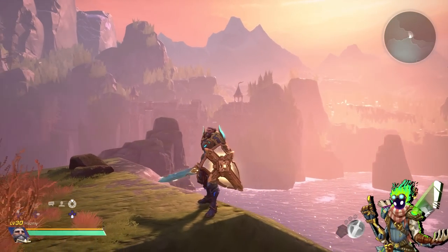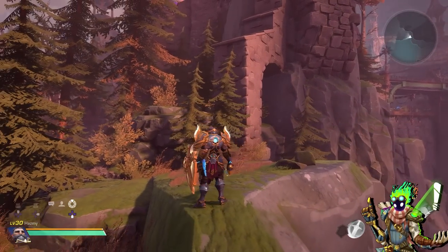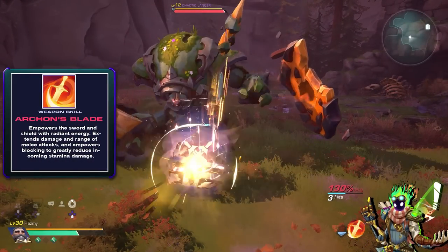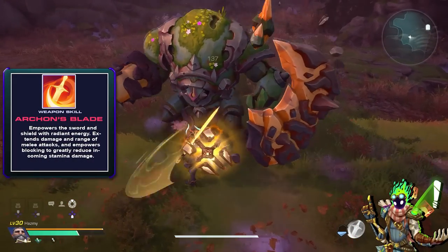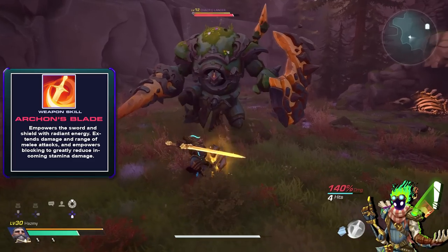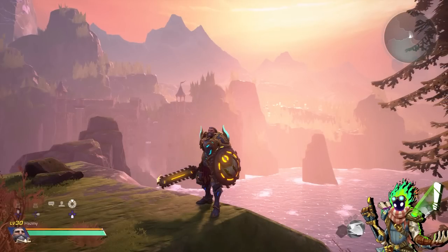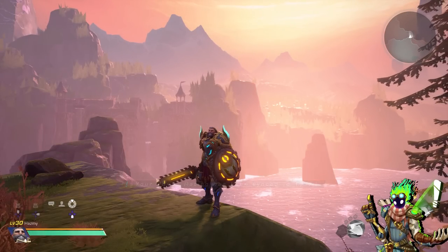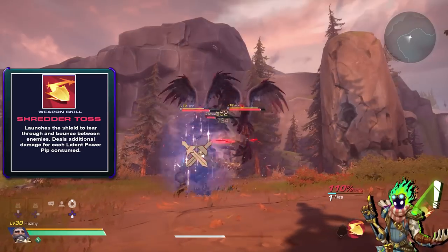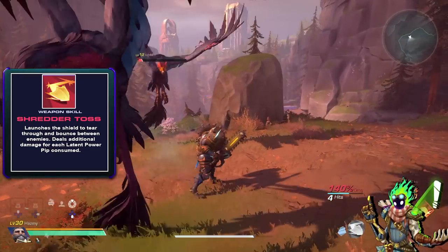Next is my favorite Sword and Shield so far: Radiant Dawn. A very Templar-esque weapon fitting for a holy theme, and its ability Archon's Blade is a super cool overcharge ability making Radiant Dawn empowered with Radiant Energy, increasing the damage and range of your sword and strengthening your shield to reduce incoming stamina damage while blocking. Tooth and Claw is another very cool looking Sword and Shield with the fitting ability Shredder Toss, which throws your shield toward enemies making it bounce between them for additional damage that also scales with the amount of pips you have.